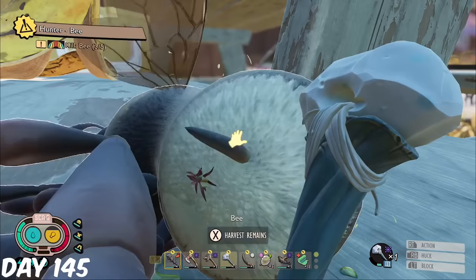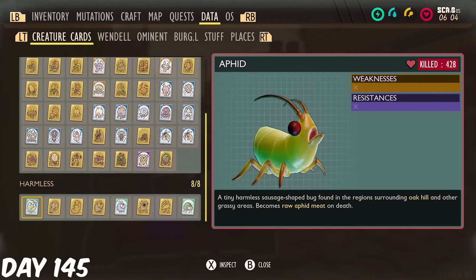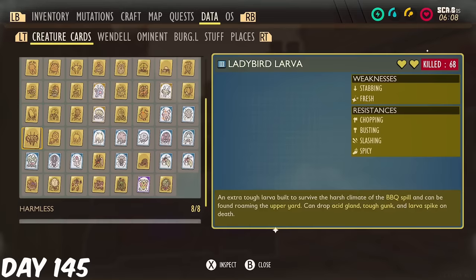On day 145, I made a deal with my chat. I had killed 428 aphids and still had no gold card. If I didn't get the gold card before day 150, then I would sacrifice Houdini, my pet aphid, to see if he had the gold card. It was risky, but I needed all the golds I could get.